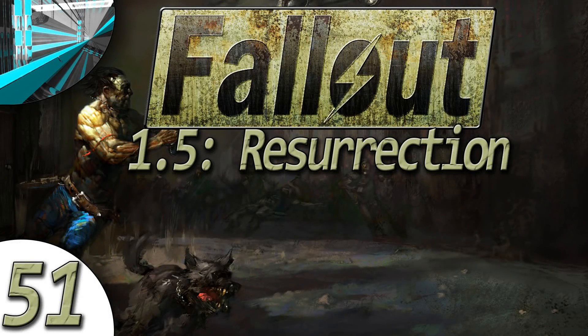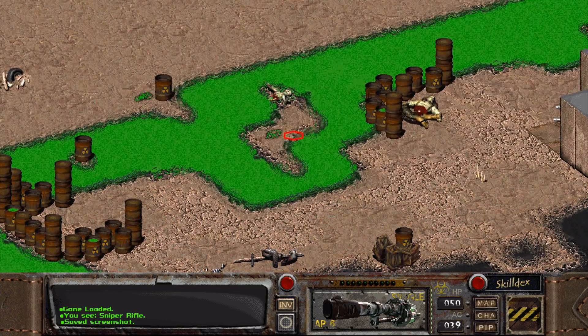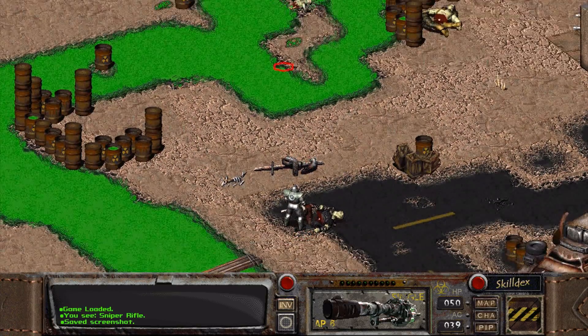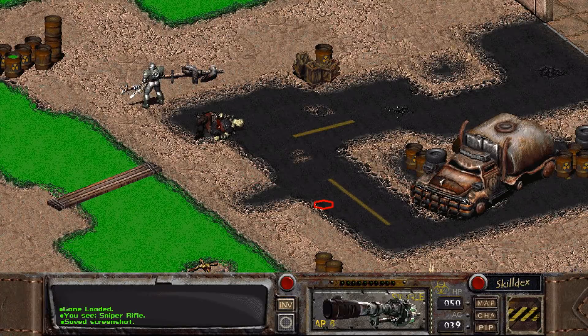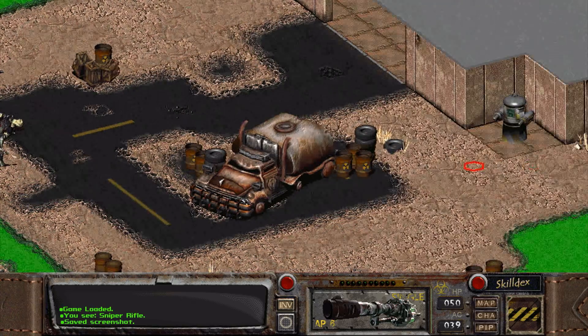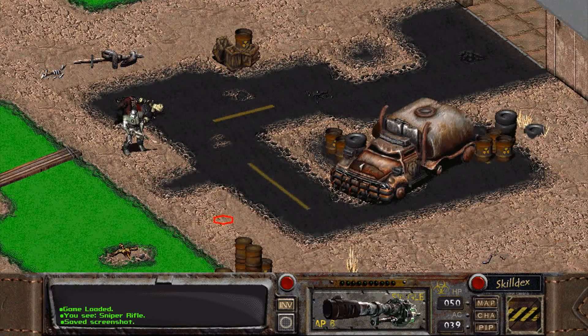Welcome everyone, welcome back to Let's Play Fallout — not tactics — Fallout 1.5 Resurrection. Good news, like I said in the description of the previous two episodes, I figured out the problem. It was basically Windows thinking that the game stopped working when the combat turns were taking. Windows has the nasty habit of not even checking if anything is going on with a program — especially if you click your mouse button, it just grays everything out and says it's not responding. Would you like to wait? Yes, that's what I'm doing.